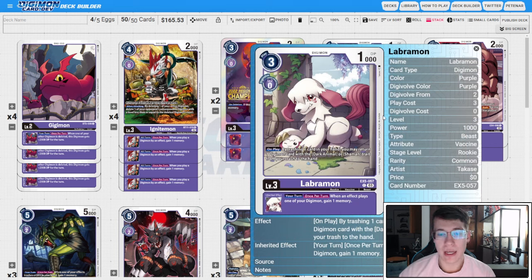We also run three copies of the Cerberumon X Antibody because it is the Dark Animal engine — it can evo on Cerberumon for zero, otherwise it costs three. On play, you can play one purple level three Digimon card from your trash without paying the cost, and when digivolving you draw one, trash one. If you have Cerberumon or X Antibody in your sources, you activate the on-play. The inheritable also lets you delete one of your other Digimon to unsuspend, enabling our Chaos Galamon shenanigans. With the protoform, it's really memory efficient — you go in at 4-2 memory, play a rookie back, gain one memory, making it a one-memory play even without the level four memory-gain piece on stack.